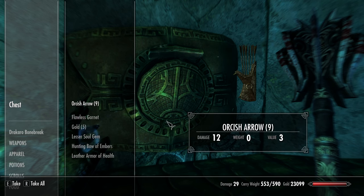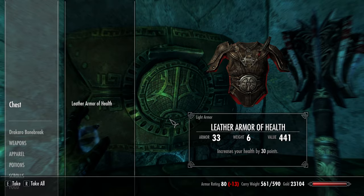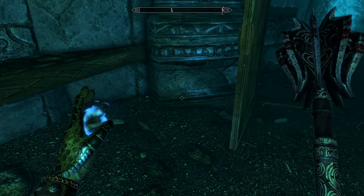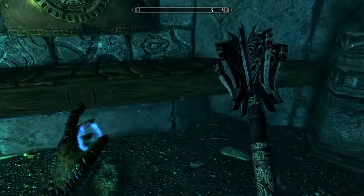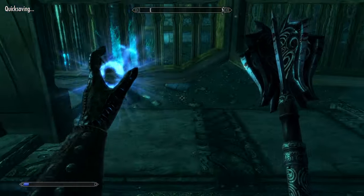Ebony boots — that's real nice. Hot boots of embers, armor of health. I think we can probably disenchant the health one. I think we already have the fire enchant for the other one though, so we could probably just sell it.